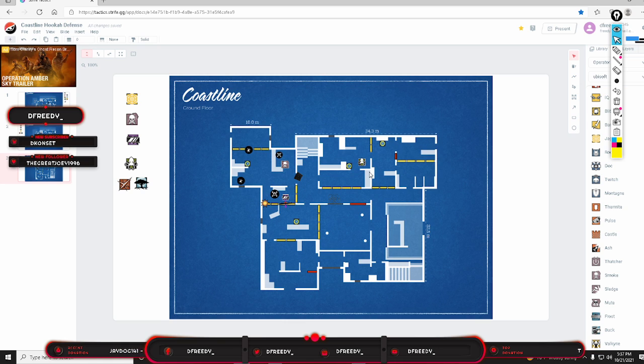Alibi puts her shield in Kitchen Hall. She should also help Mira shoot out this wall with the Bailiff while Mira is setting up her utility. When Mira is done she can finish shooting the wall open. Alibi also reinforces the Service wall right here so she has more room to move in and out of Kitchen without getting shot through soft walls.